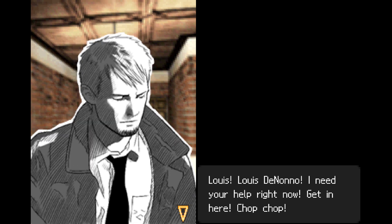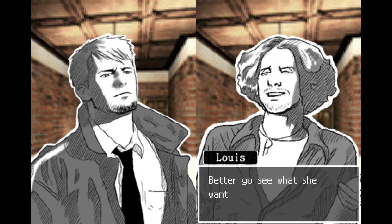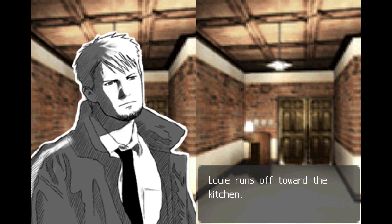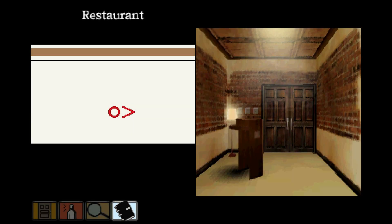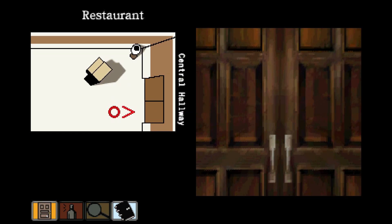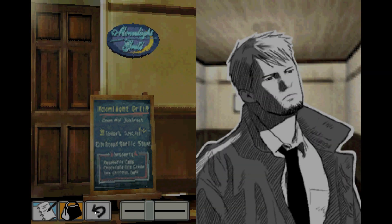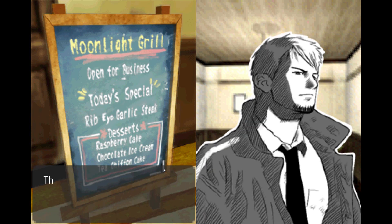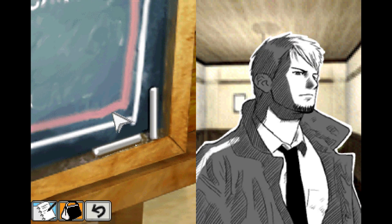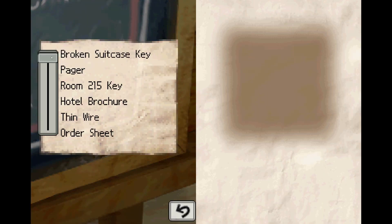Louie! I need your help right now, get in here, chop chop! Mama Sass is on my case again — better go see what she wants. Louie runs off toward the kitchen. Hmm, wonder how I can read this engraving. There are actually two ways: we could go into the kitchen where there's flour to dunk the pen into, or we could use the chalkboard near the restaurant entrance. There's some chalk dust below the board. What we want to do is equip the pen we just got.